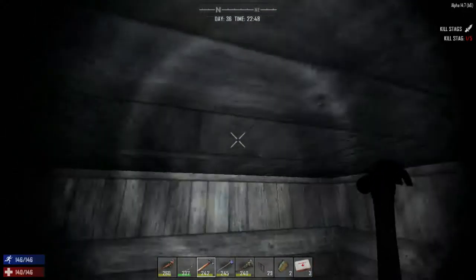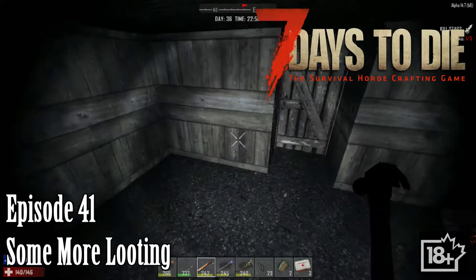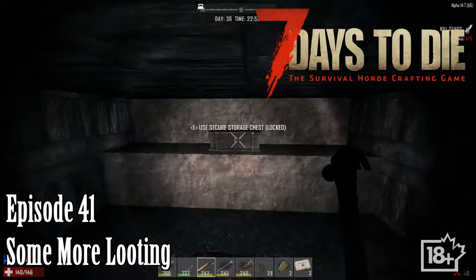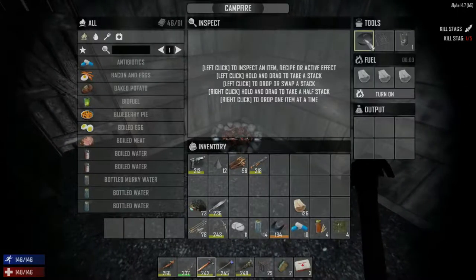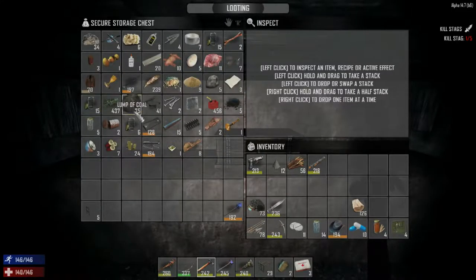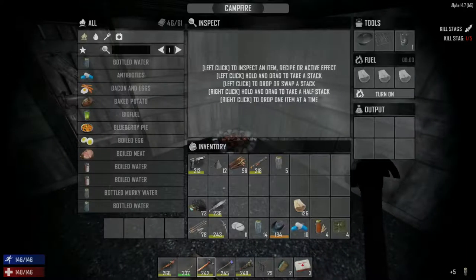Hello everybody, welcome back to another wonderful day of Charlotte Ward's adventure in Seven Days to Die. This is my go-to game. We don't have enough animal hides. I want to see if we can make a forge out here - I don't think we can. We don't have a metal grill. I do have a pot and a beaker, so we just need a metal grill. Let's cook up this murky water.